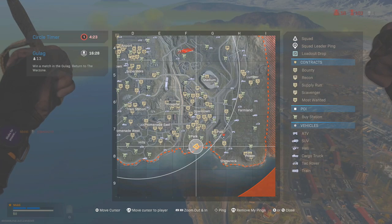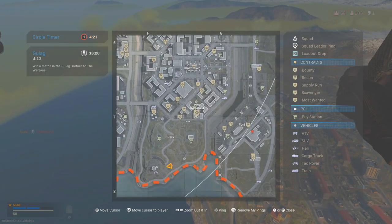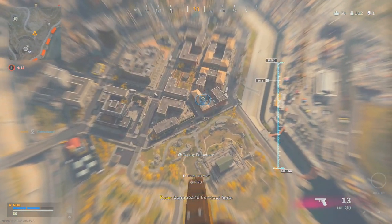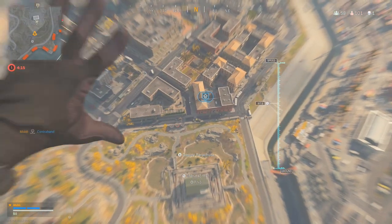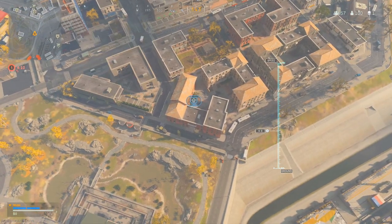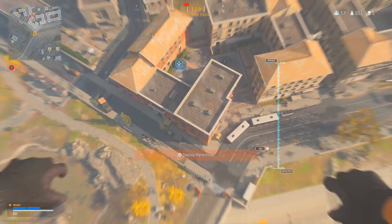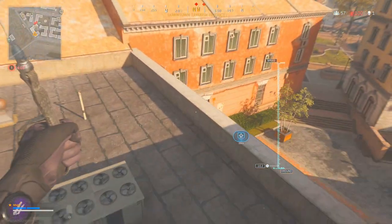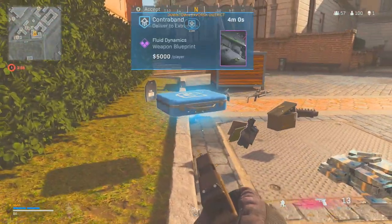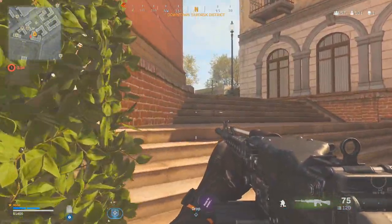Another way to find these contrabands is that a lot of people pick them up and die with them, leaving them on the floor. Many players already have scavengers or other contracts active so they can't pick this up and leave it. When you come back from the gulag, open your map and look for the contraband sign — it looks like an arrow with a star on top. Contrabands drop from scavengers, random crates, recons — basically any contract has a percentage chance to drop one. Just be warned: if you see one on the floor it probably means someone died there, so enemies might still be nearby.